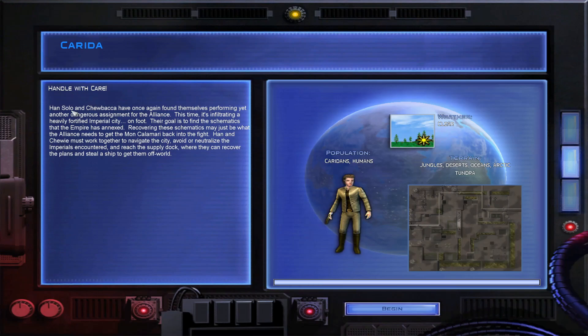Handle with care. Han Solo and Chewbacca have once again found themselves performing yet another dangerous assignment for the Alliance. This time it's infiltrating a heavily fortified Imperial city on foot. Their goal is to find the schematics that the Empire has annexed. Recovering these schematics may just be what the Alliance needs to get the Mon Calamari back into the fight. Han and Chewie must work together to navigate the city, avoid or neutralize the Imperials encountered, and reach the supply dock, where they can recover the plans and steal a ship to get them off world.